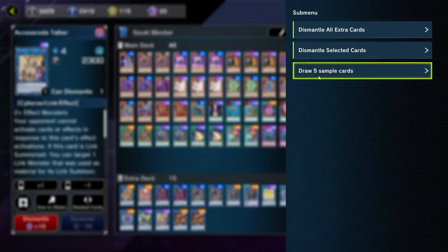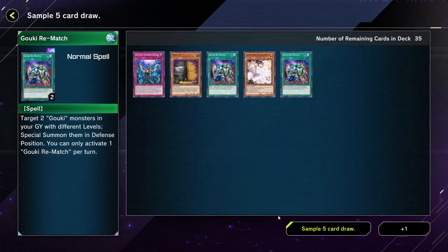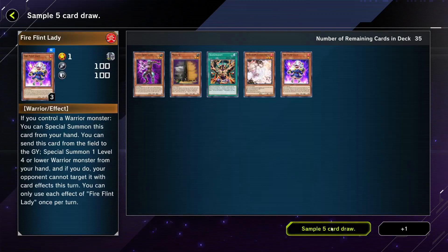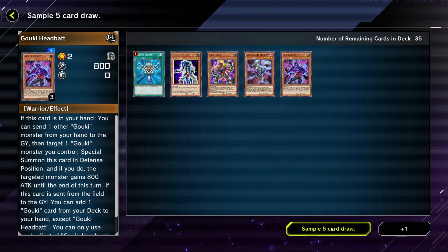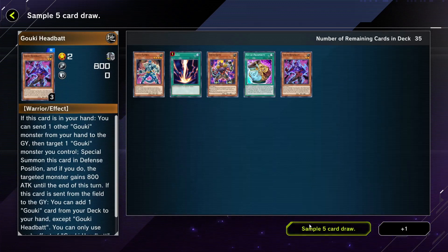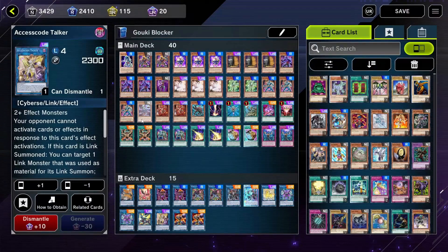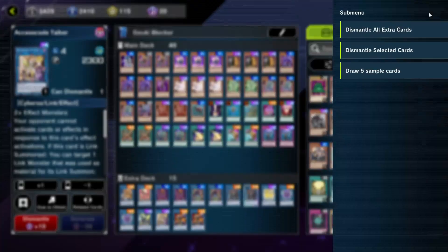Let me show you some sample hands. This isn't a very good starting hand, but this one is very good — you have Gouki Transmodify, you get Gouki Guts or one of the level two Goukis, then you Pot of Prosperity, search for three, and hope you get a good card. Most of my hands start off with Gouki Suplex and one of the other Goukis. The hands are pretty consistent. I want to explain the combos, so let's draw five sample hands.